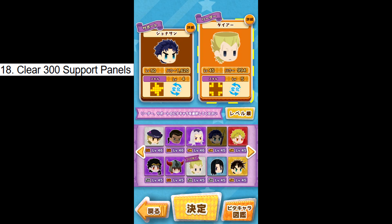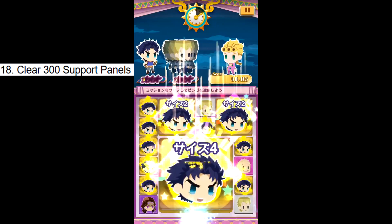Challenge 18: Clear 300 support panels. The support is the unit next to your leader on the left side of the team. Just run a replacer in your support slot to make this go faster. Challenge done.